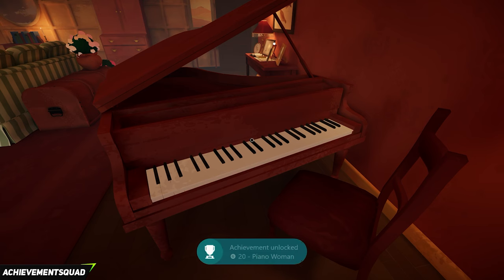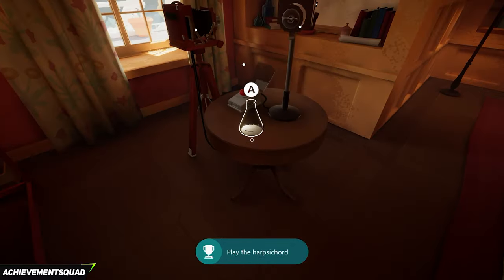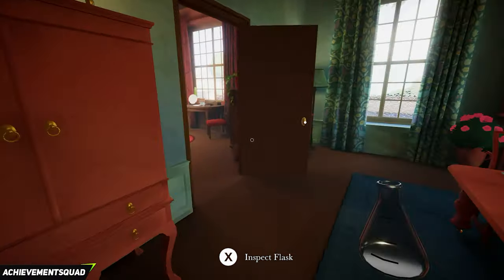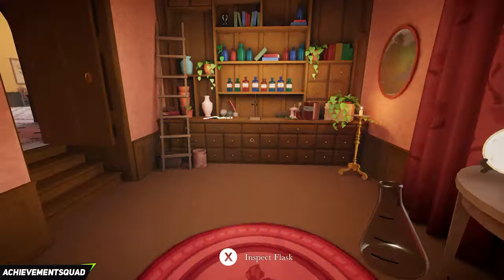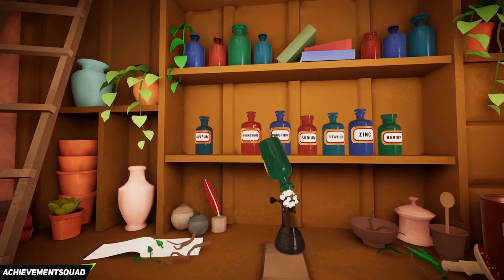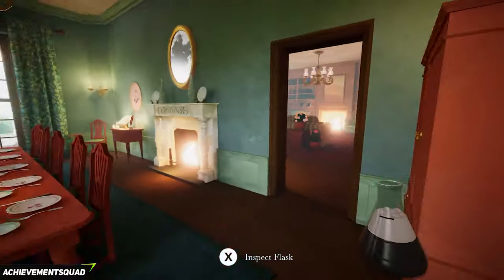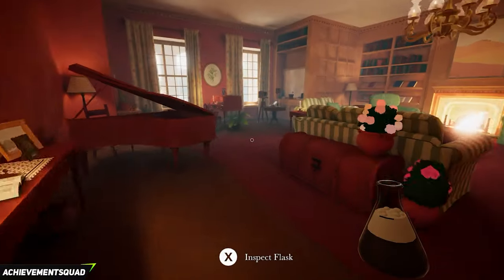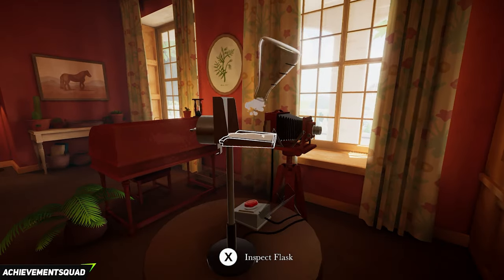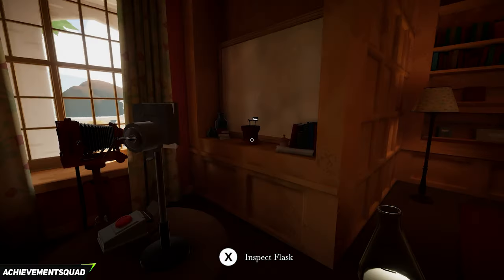Turn back and grab the flask, make your way back through the dining room and into the room with the chemicals. Place the flask down and put potassium in twice and magnesium in once. Grab the chemical mix, make your way back into the drawing room, and then to your left make your way across to the photography setup. Open the drawer, close the drawer, and then press the button — that is going to cause the Folgeria plant to grow.